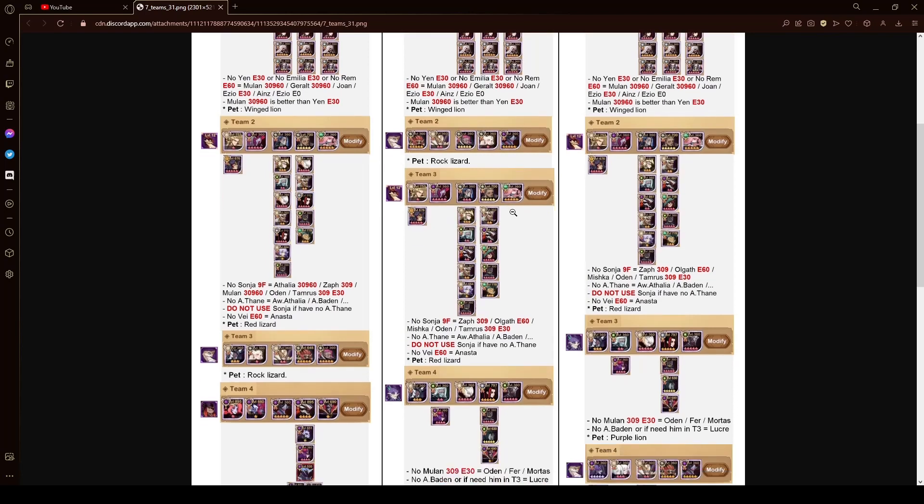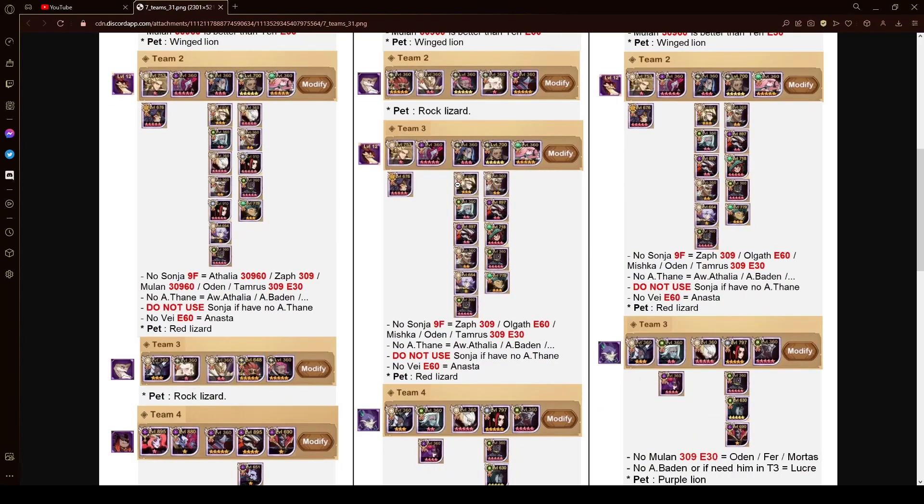For the third team, this is the speed rush team that I also use. But I use Joran instead of Awakened Thane or Awakened Athalia, and Joran isn't listed as a sub here. When you go down this replacement list, it's not the most free-to-play friendly — we have three Awakened heroes followed by three Celestial Hypogeans and then Odin. My variation is probably more free-to-play friendly, but this is obviously the best-in-slot variation if you guys can build that.